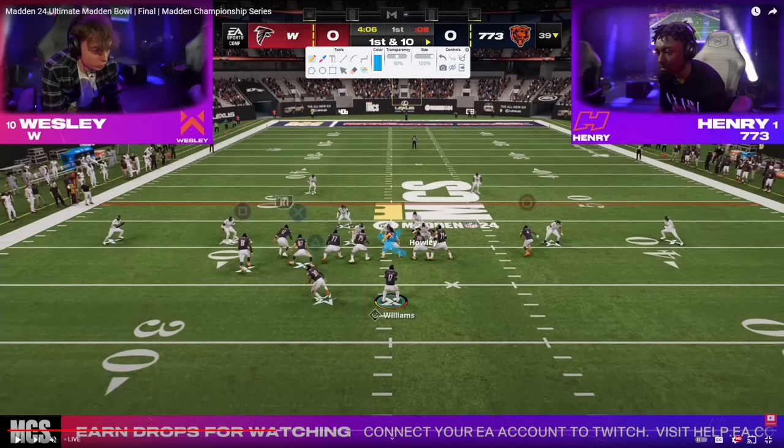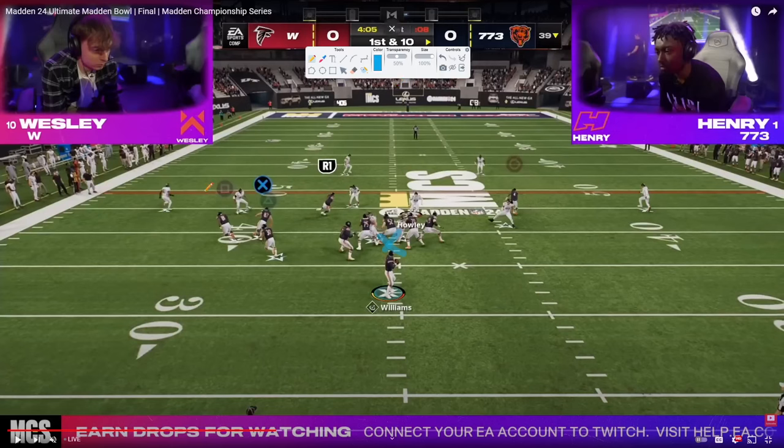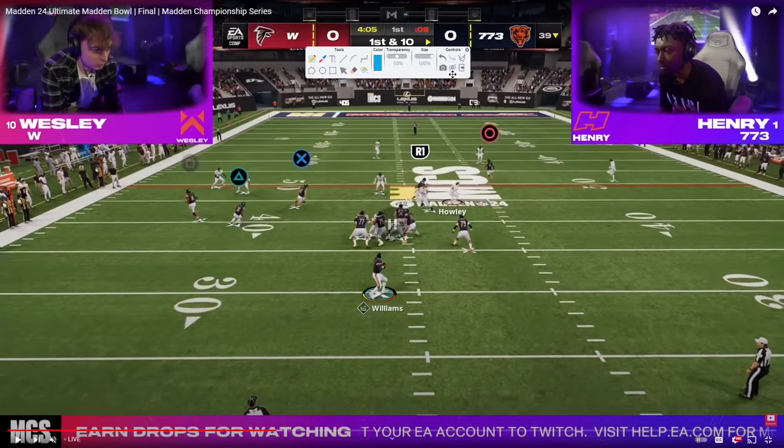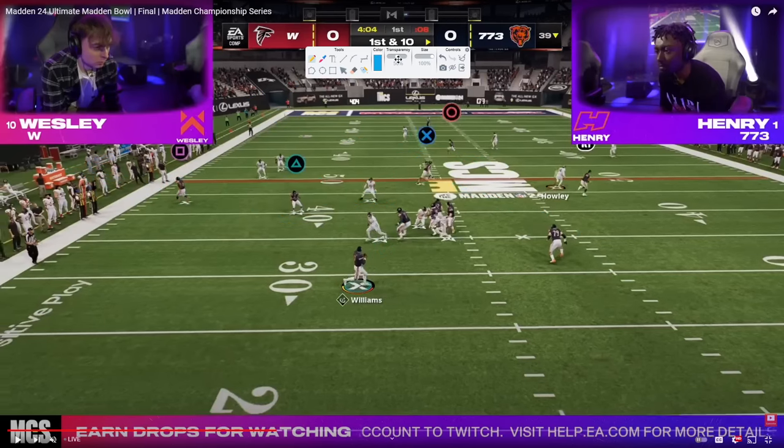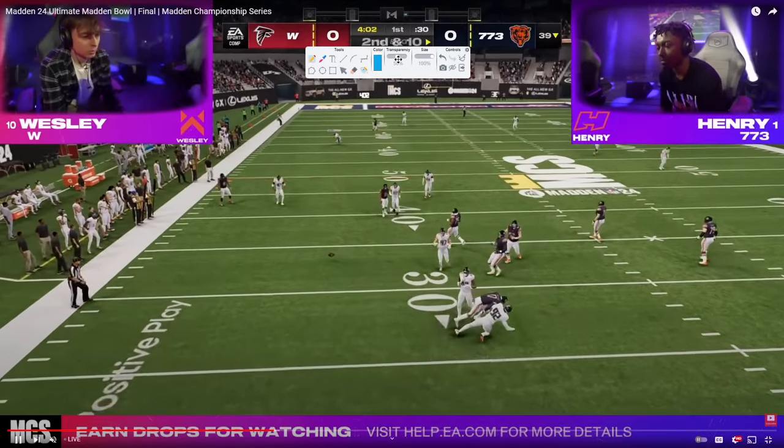Ball on the 39, left hash mark. Henry's going to go to a bomb play. Love this route combo — out of wide trail. We have a drag, a trail route, and a ghost route to the back. The beauty of this is there's no yellow zone, so the running back will be wide open as a check down. We have potential for the post to get over the top if Wesley is playing cover two. But Henry gets into a drift, and he ends up choosing to throw the ball away.